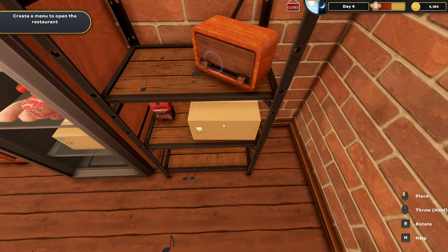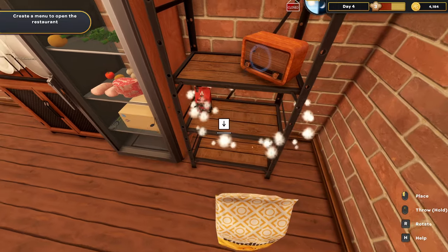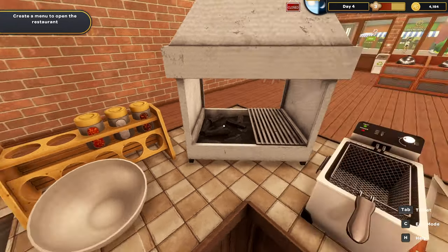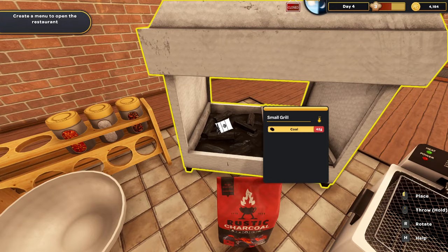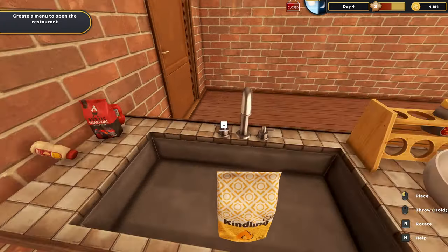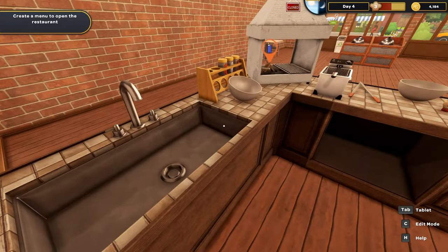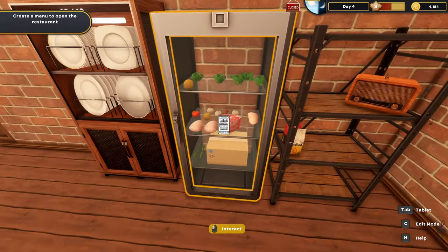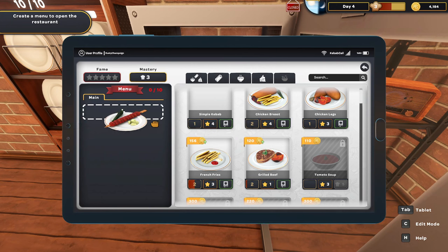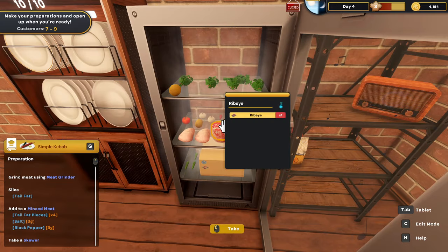We'll open the coal, set it here, and grab the kindling bags. Adding more coal since I don't know how much is already in there. We won't start it up just yet. Going back into the menu to pin the simple kebab recipe — we need ribeye, tail fat, a mixing bowl, and a meat grinder. So we need to set up that station.